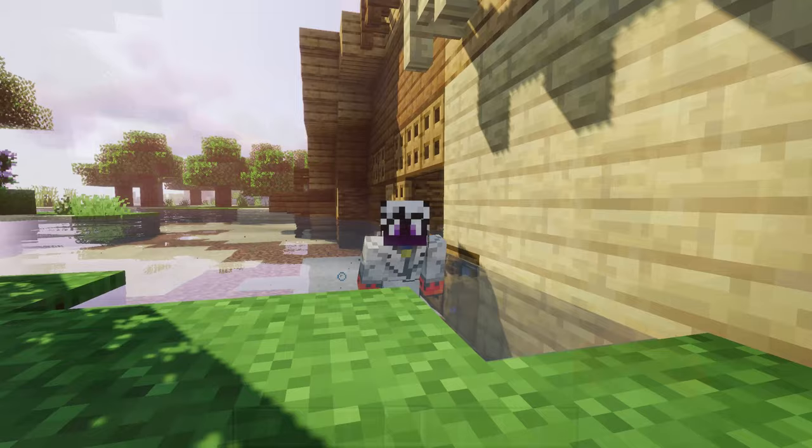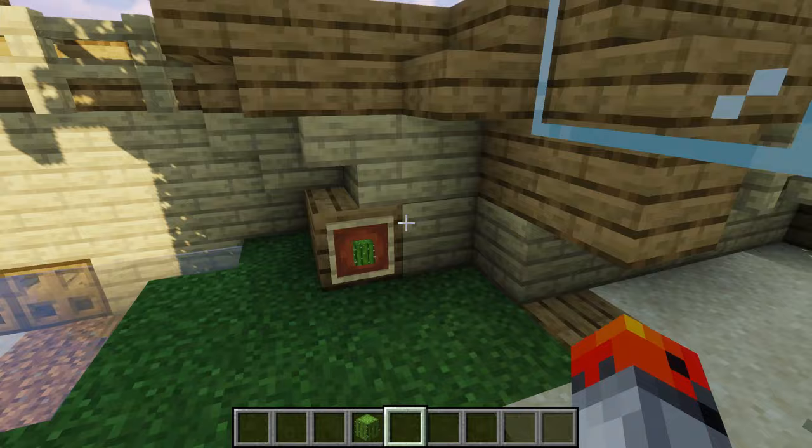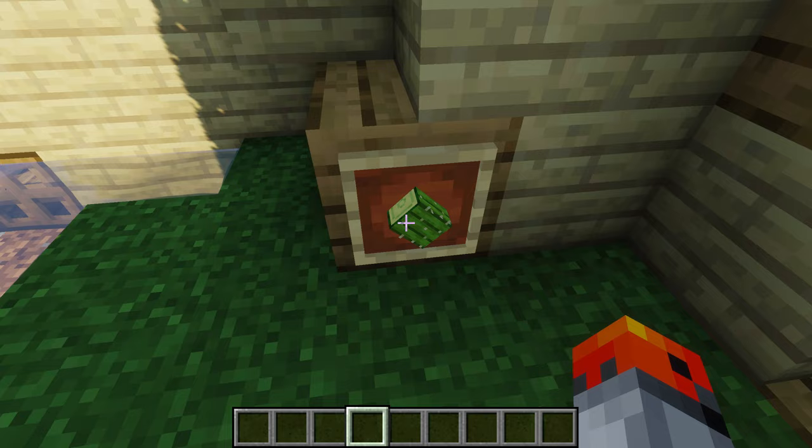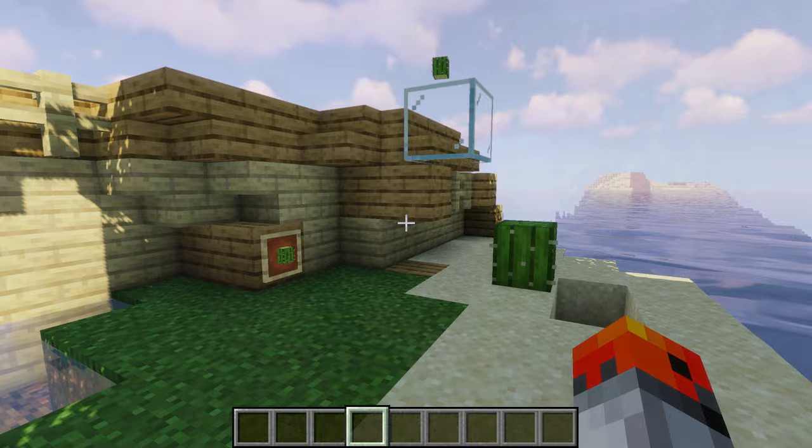Have you ever wondered what the underside of a cactus looks like? You normally cannot see it because if you break the sand block that the cactus is sitting on, the cactus will break as well. But what you can do is put a glass block and look under it. You can also use an item frame and rotate it — the underside looks like wood.